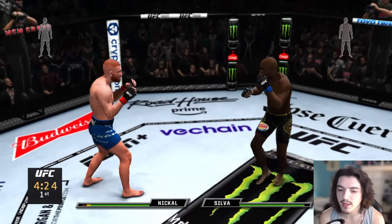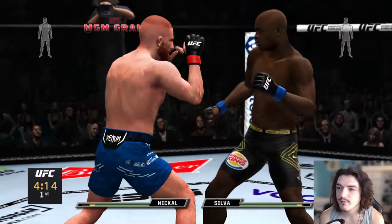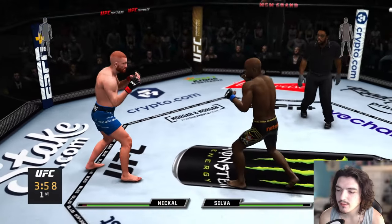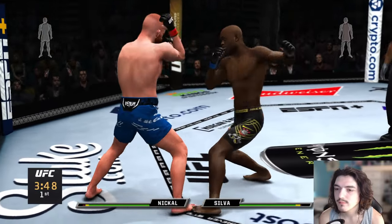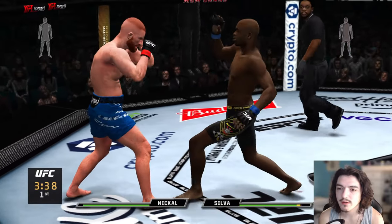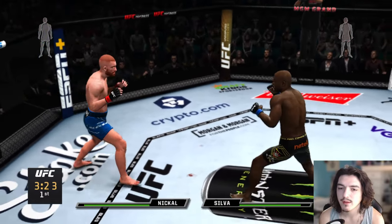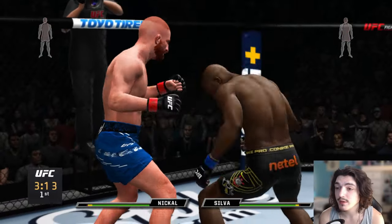Trying to go to the body early so he won't be able to do shit later on. Very good straight punch right there. Maybe a leg kick thrown in occasionally. His left hook — instead of having a left hook, it's just a straight punch. That's what I was missing. His power strike is an overhand — that's weird. I kind of like it, but it's weird.